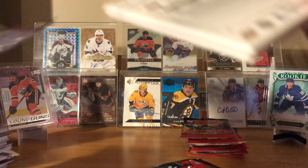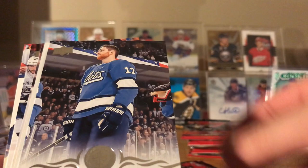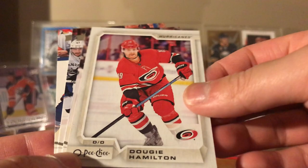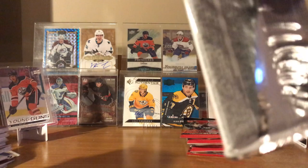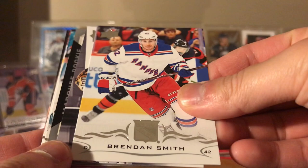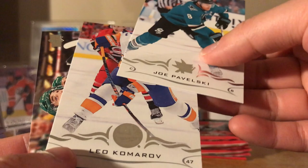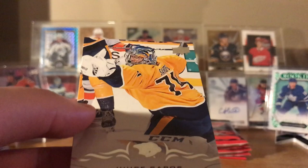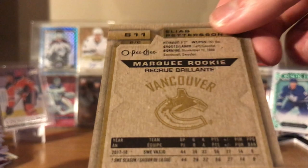Nicholas Caamano, Teuvo Teravainen, Victor Arvidsson, canvas Mikko Rantanen. Michael Ferland, Filip Forsberg, Cody Ceci, Jake Muzzin — that's about three canvases, one more to go. Jake Gardiner, Corey Perry now Dallas, Tyler Bozak, Adam Lowry. Marquee rookie or update Colin White, Keith Yandle, Alexander Wennberg — part of the Noah Hanifin trade. Brett Burns, Brendan Smith, Tuukka Rask, gray marquee rookie Elias Pettersson, Joe Pavelski, Leo Komarov, Matt Dumba, and Juuse Saros — soon to be the Preds' starter.